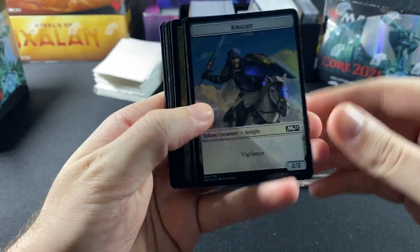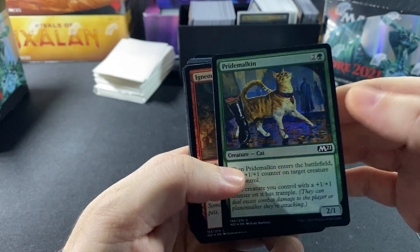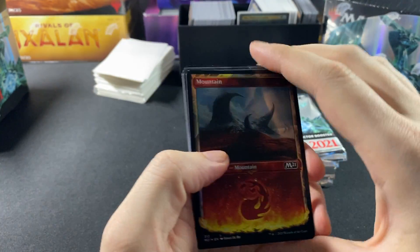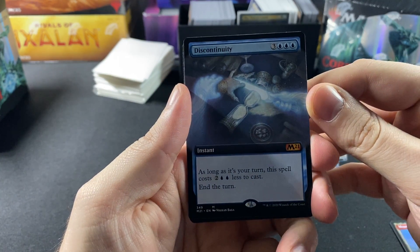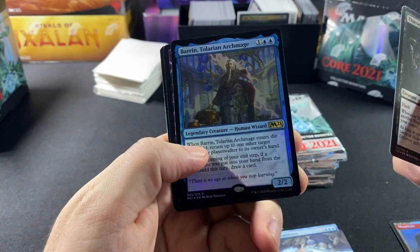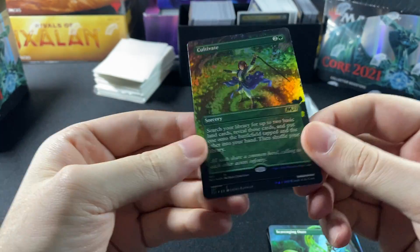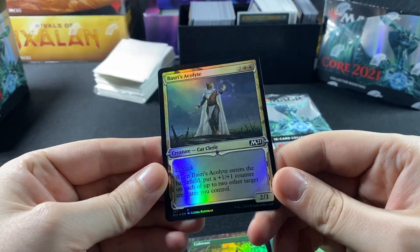Pack one: we have a Knight. These are the basics at the beginning — Malefic Scythe, and then a nice Mountain. Discontinuity right off the bat, a Mythic. We have a Thieves Guild Enforcer, Barrin Tolarian Archmage, Alena Steward, the Faerie Vandal, Scavenging Ooze, Cultivate — it's a nice shiny Cultivate card — and then we end with Basri's Acolyte.